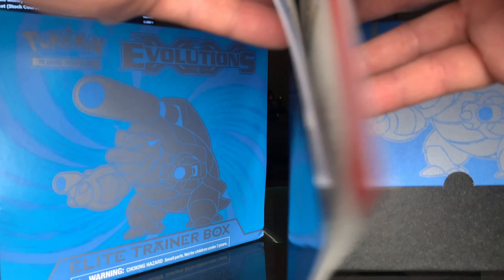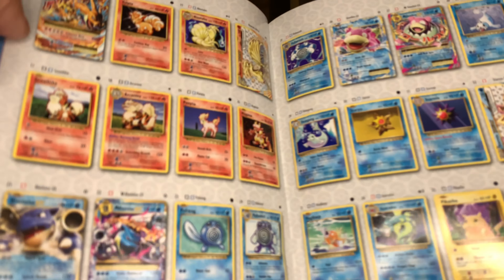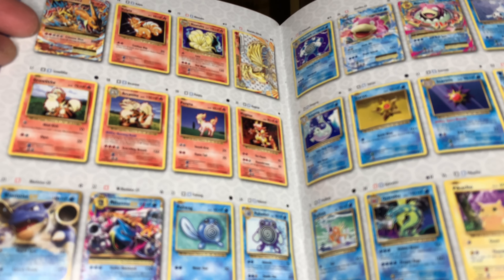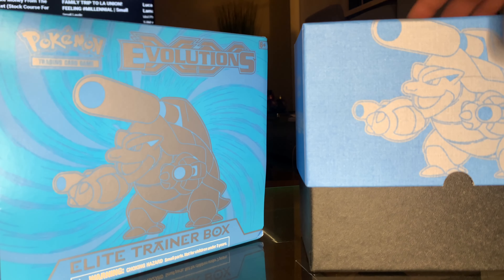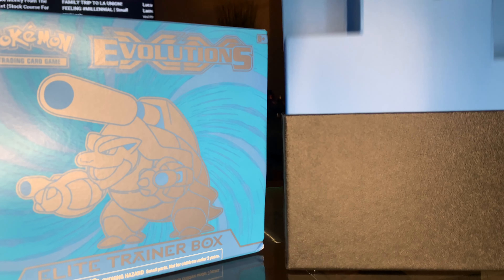You can also get the Venusaur or the EX cards. I already got the Blastoise. In there you also got the Ninetales, Hitmonchan hollows — a bunch of good cool cards. You also have the old-school energy cards. All right, now let's start the unboxing!